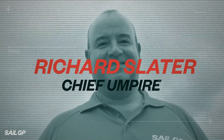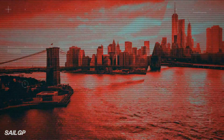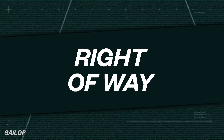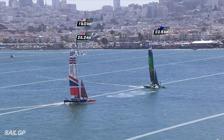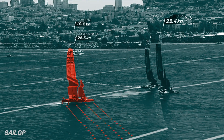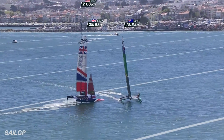Richard Slater, Chief Umpire at SailGP. SailGP has a set of basic rules which determines who's going to have to keep clear of which boat. If you have the wind coming from your right-hand side, or your starboard side, you will get the right of way. The boat with the wind on the port side, or left side, then has to keep clear of you.